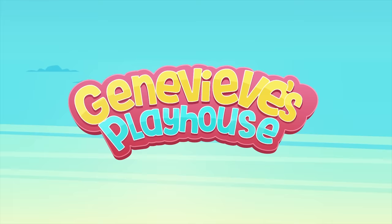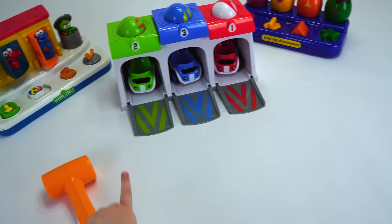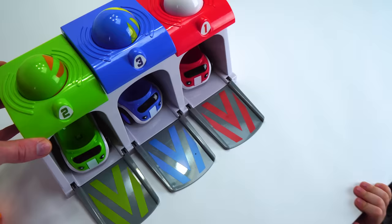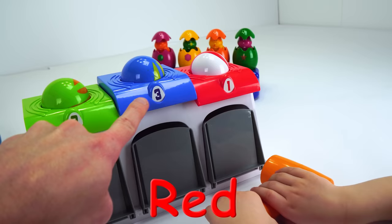It's Genevieve's Playhouse! Which one do you want to play with, Evee? This one! The cars? Yeah. Be careful. What color is that one? Red. And what color is that one? Blue. What about that one? Green. Good job!